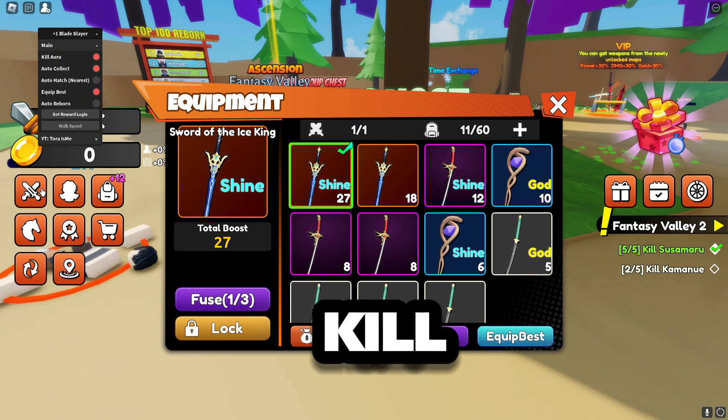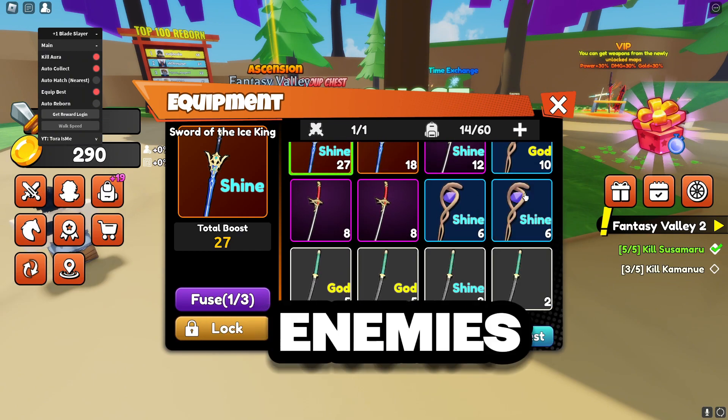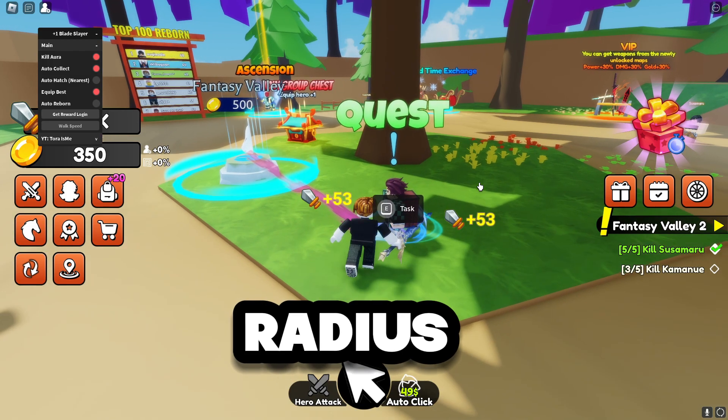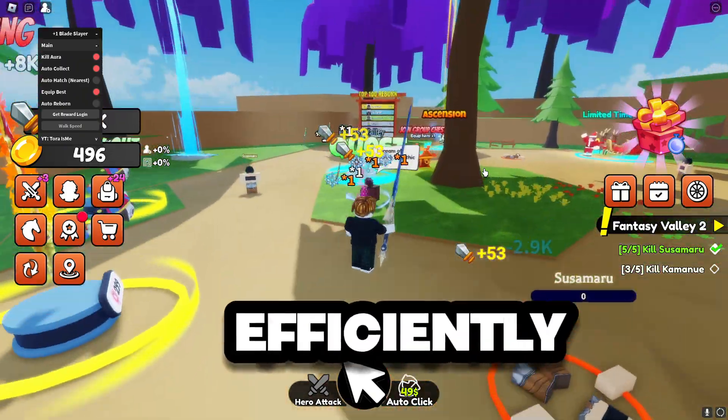Next, we have the Aura Damage Kill feature. This powerful feature enables your character to deal damage to enemies within a certain radius automatically. It's an excellent tool for clearing areas quickly and efficiently.